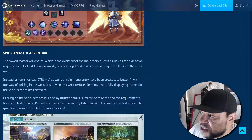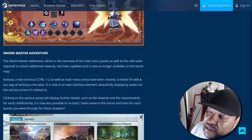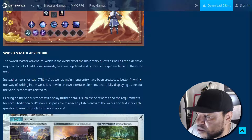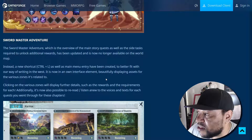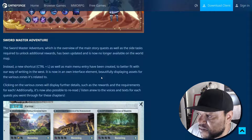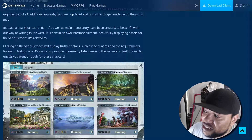Sword Master Adventure — the overview of the main story quest and side tasks required to unlock additional rewards — has been updated and is now no longer available on the world map. Instead, a new shortcut Ctrl+L as well as a main menu entry has been created to better fit with Western UI conventions. It now has its own interface element, beautifully displaying assets for the various zones it's related to.